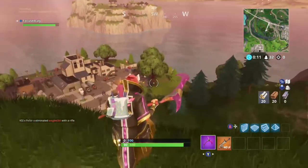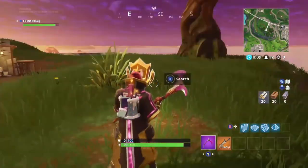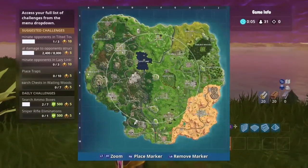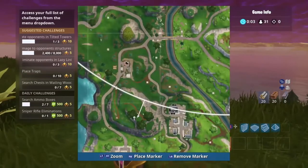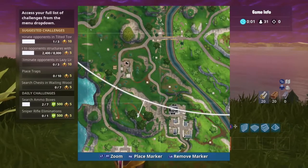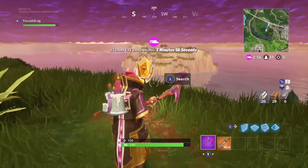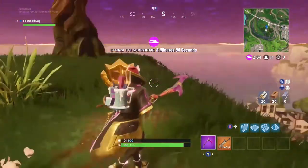Hey guys, Focus here. Today I'm going to show you the location of the Battlestar from the challenge search between three seats. It's going to be right here above Flush Factory — you're gonna see the Battlestar right at the edge.